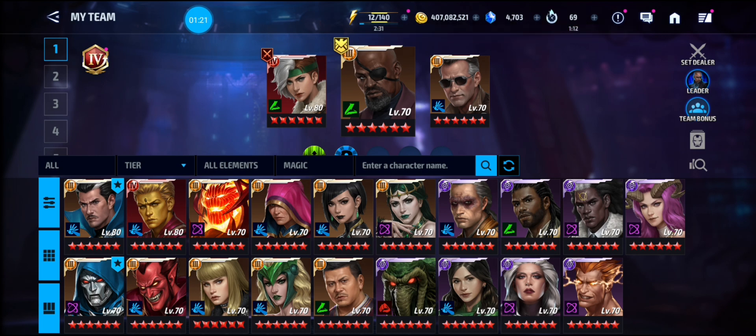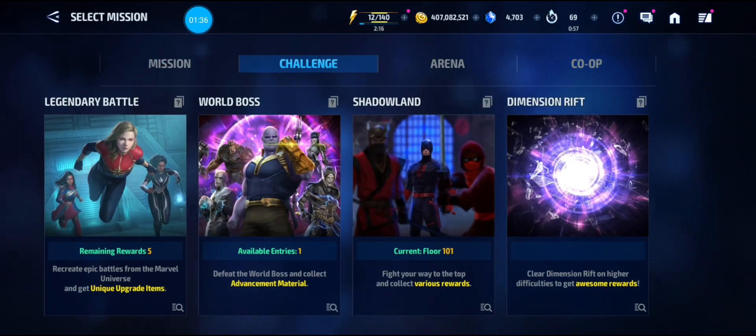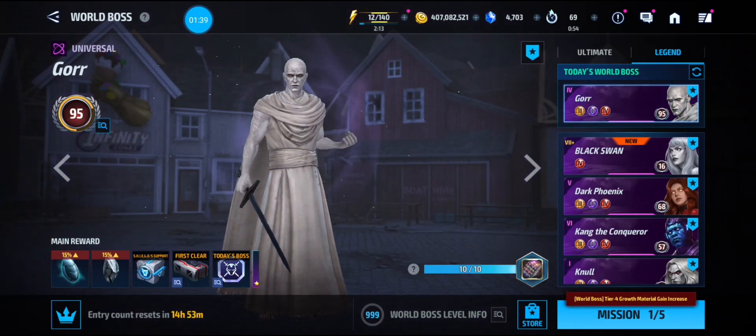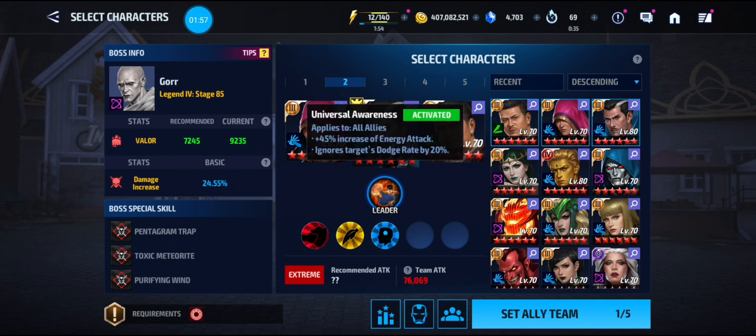You see a couple support characters: Ancient One, Dr. Voodoo, Satana, Morgan LeFay, Wong, and Enchantress. I did do this stage a couple nights ago just to see if I could do it. The character I used will surprise you — I thought I was going to need a tier four, but I didn't. I used Dr. Strange, and he absolutely did it.